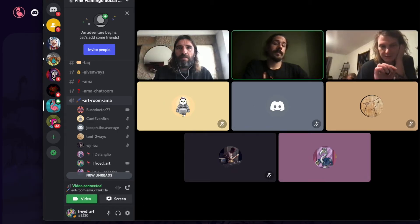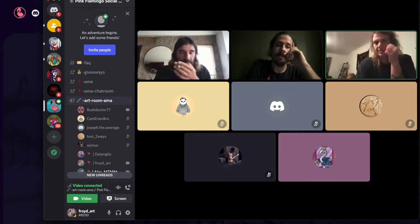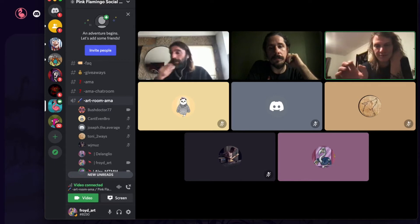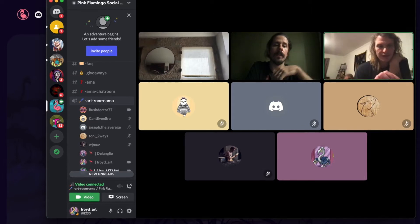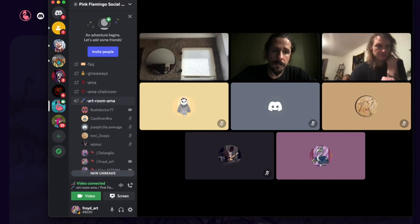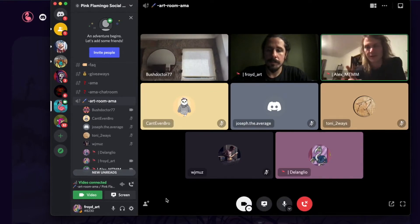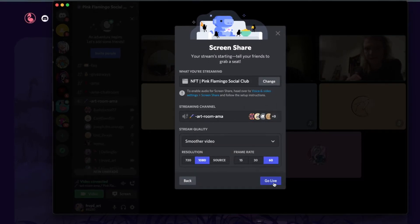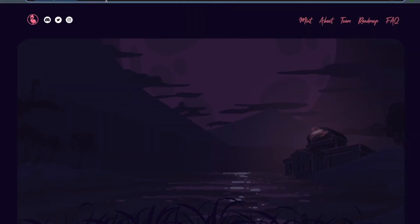We'll drop a mint link in our Discord — it will be a direct link to a fresh minting page and it will only come from us in announcements. No one will ever DM you a link. Click that link, it takes you to a page with a mint button. You can mint one flamingo per transaction, but you can mint as many as you like by repeating the process.